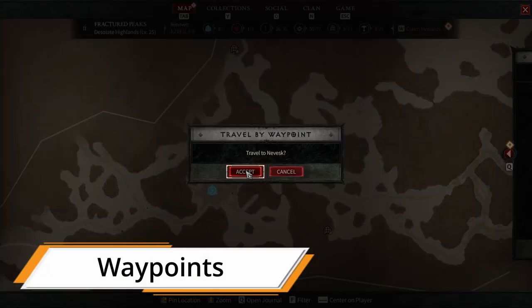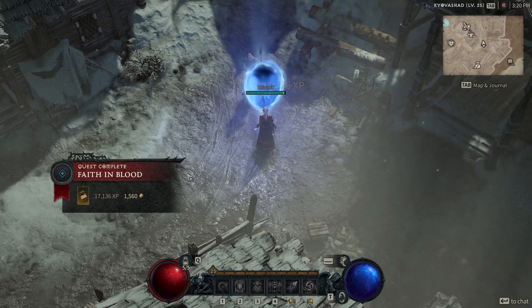You don't have to be on a waypoint to use it. You can just click any waypoint you want to travel to on your map.